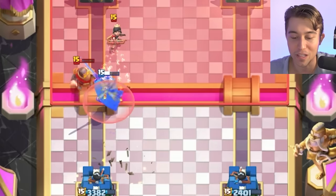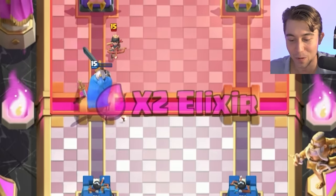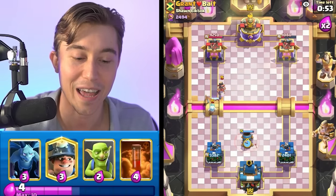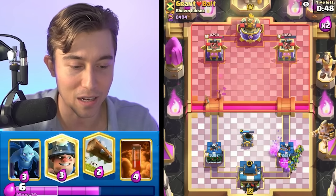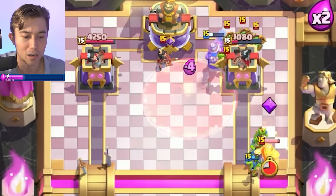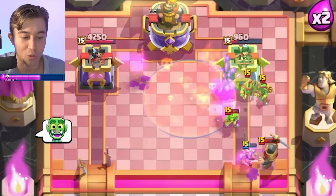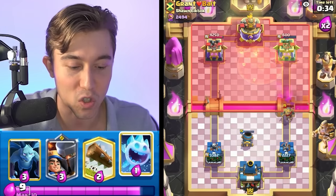We can drop defensive mortars if we really wanted to, but that's not how I play. We're going to go for Goblins off to the side — the outside Goblin always gets targeted first, so that's the best placement to counter the Goblin Barrel. We can go for a poison here since most of the Goblins are going to wrap around and the Princess will die with one more tick — three ticks, exactly what we needed. We have Log in cycle for the Goblin Barrel and he is so tilted.